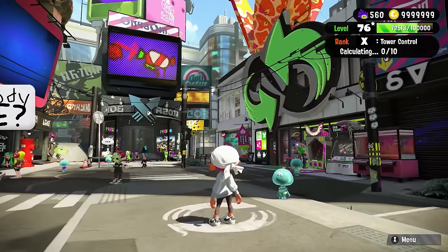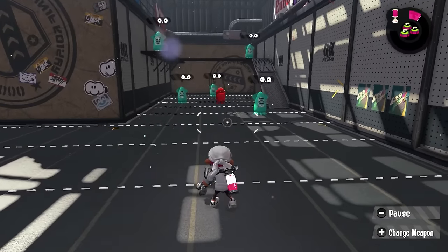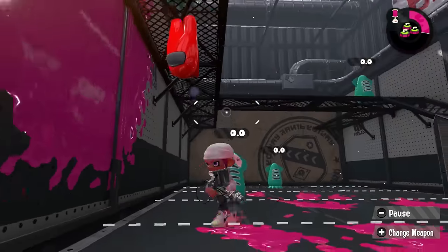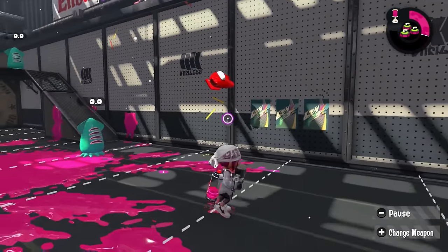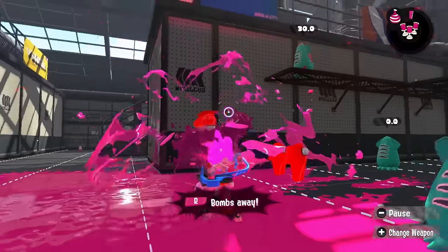Everything looks relatively normal right now, the desolate world of Splatoon 2. But I assure you, there's some weird stuff going on. For example, the bombs are... Do I even need to explain it? And it can go on any surface too. How magnificent. What happens if I do a bomb rush? Oh, it's awful. What have we done? Have we gone too far yet?